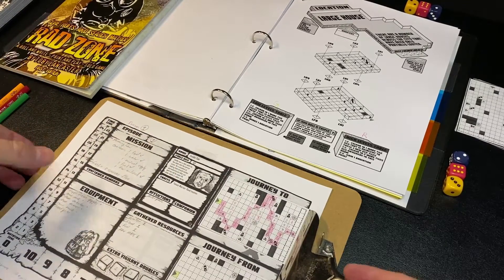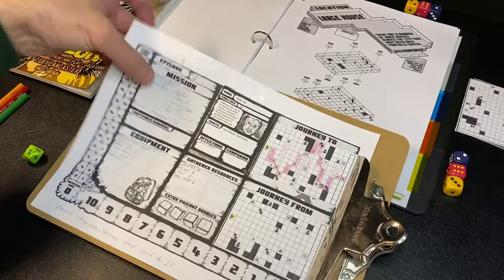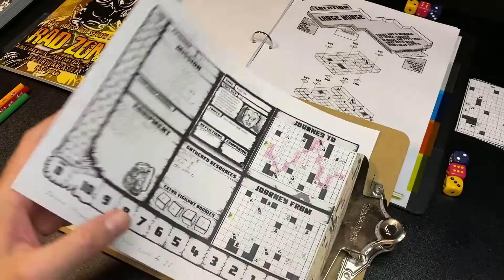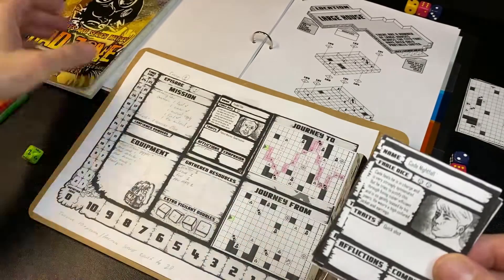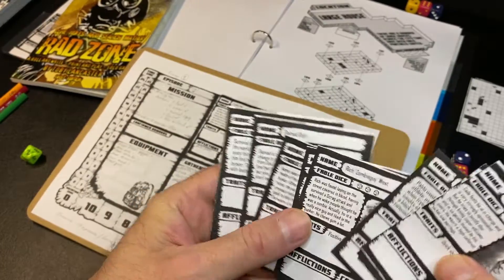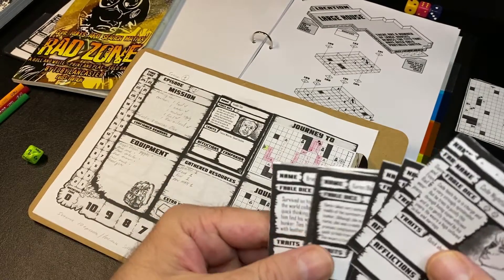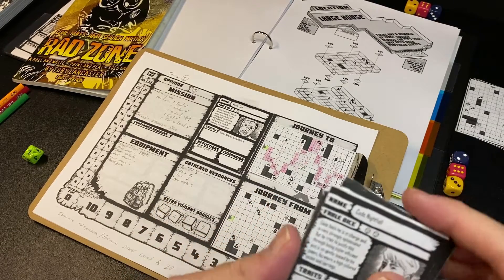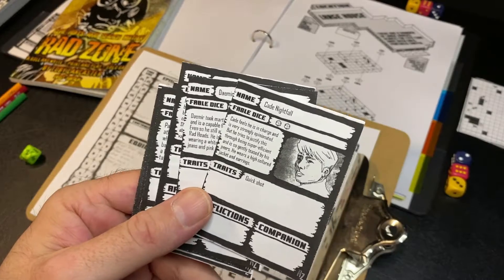What you are doing is playing in short campaigns, managing a bunker of survivors. You start with 10 different characters. There are a number of pre-made characters and character packs — little expansions you can buy. You are going to randomly determine 10 characters that are going to be starting in your bunker. I think the game comes with over 12. I just printed these out on paper here. The characters are very simple.